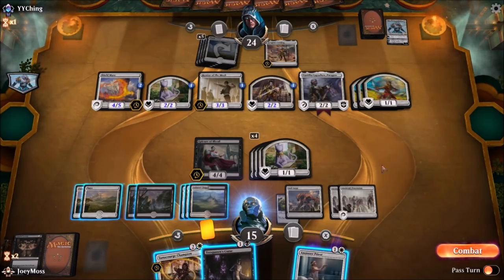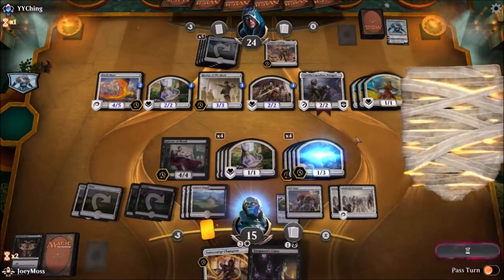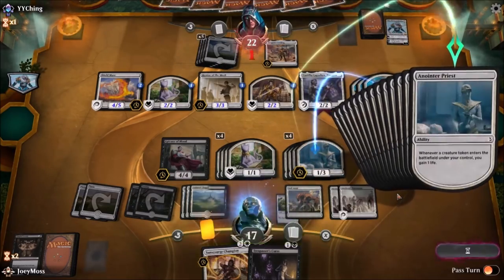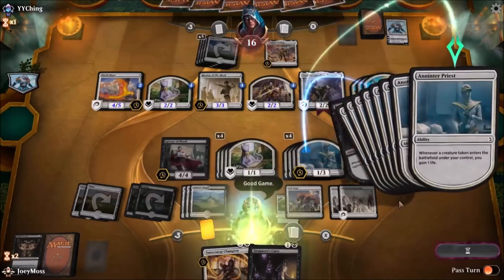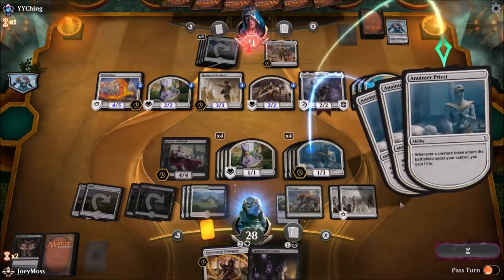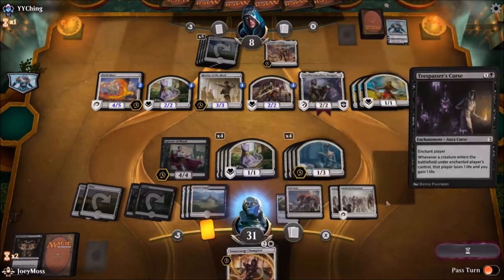Alright, who's ready for trigger city?! Trespasser's Curse is ridiculous — it helps a lot early game too. This is the stupid sauce right here: life drain, life gain. That's what makes this deck different than Nummy's.